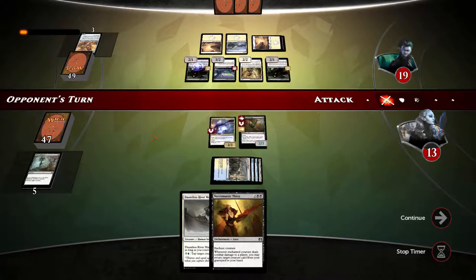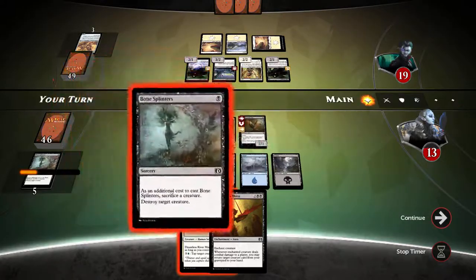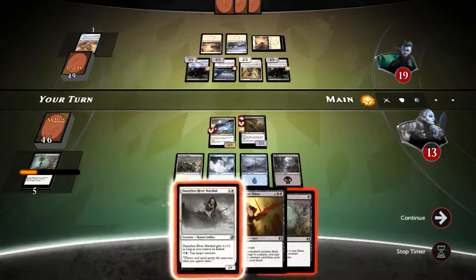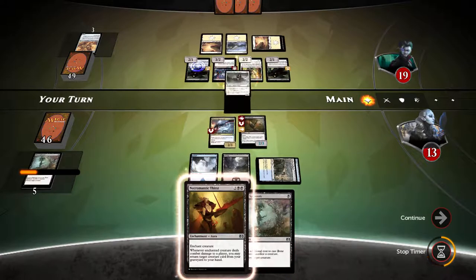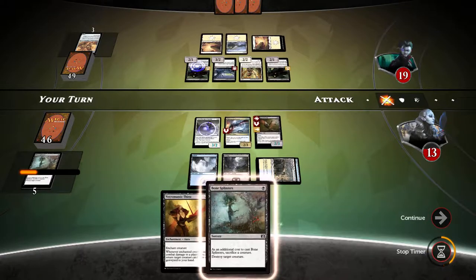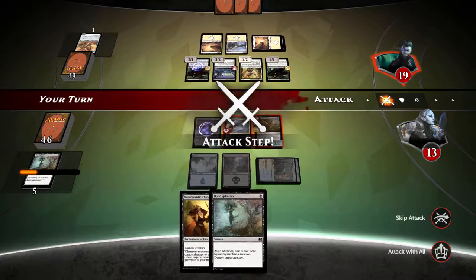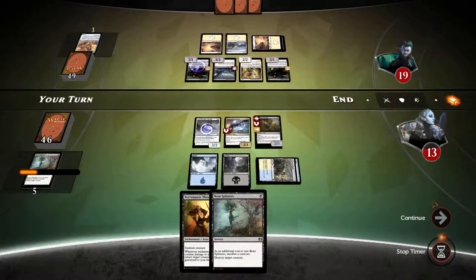Opponent can't really do anything here — I've got a first strike 2/3, pretty much a response for anything he chooses to do. Let's play the river marshal. If worst comes to worst I can always use bone splinters to sacrifice river marshal, but I hope it doesn't come to that.